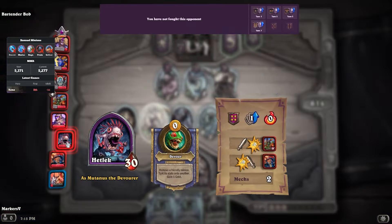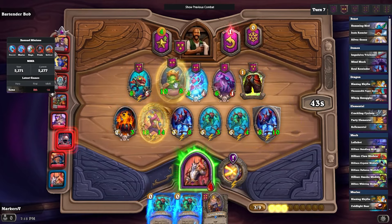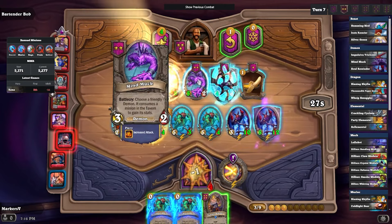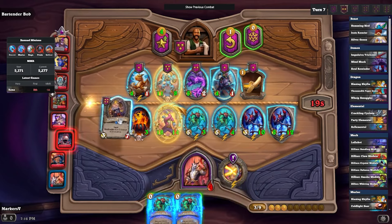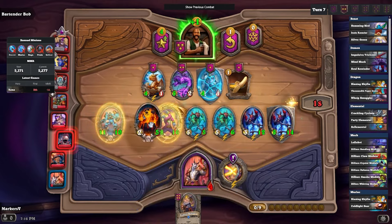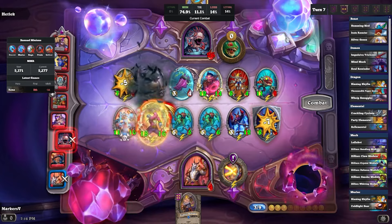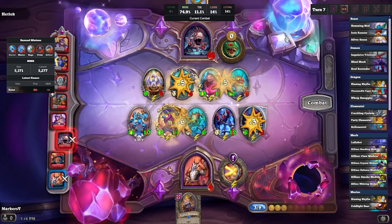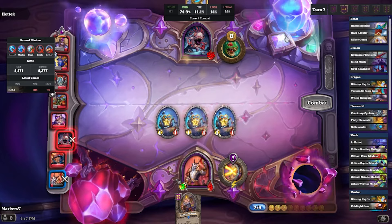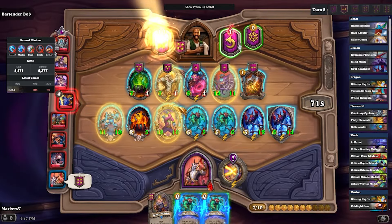We get the golden card. What I probably could have done is leveled and then gotten the golden card, but it is what it is. We get a 10/7 naga, an 11/8 mech — Tunnel Blaster — which is pretty good. Tunnel Blasters have been putting in a lot of work. A lot of people are still playing dragons, and Tunnel Blaster is pretty good against dragons. We got our first two minions with divine shield — a demon and a mech.